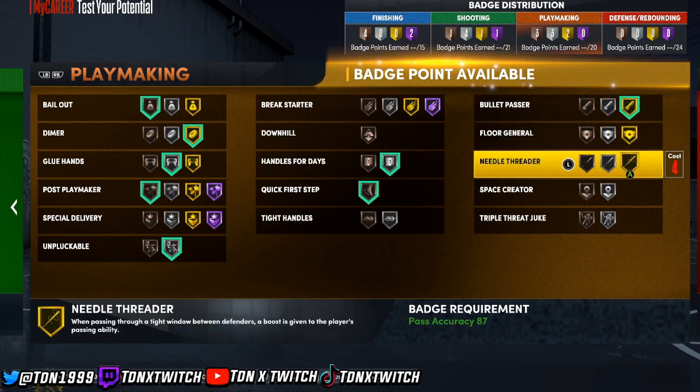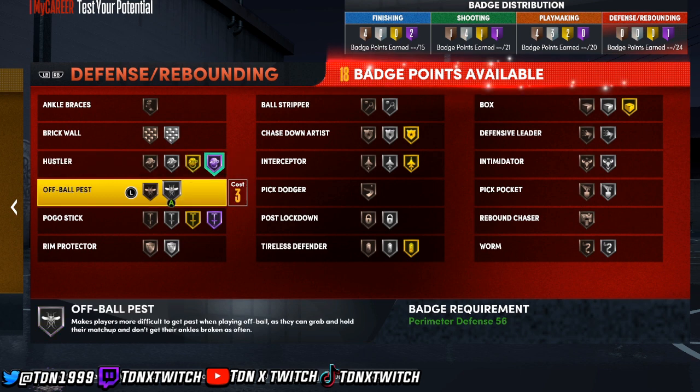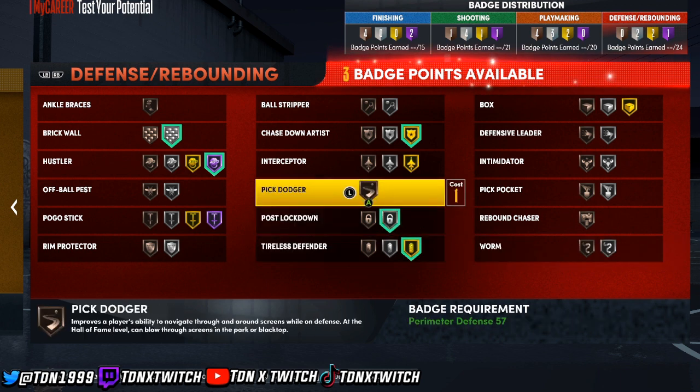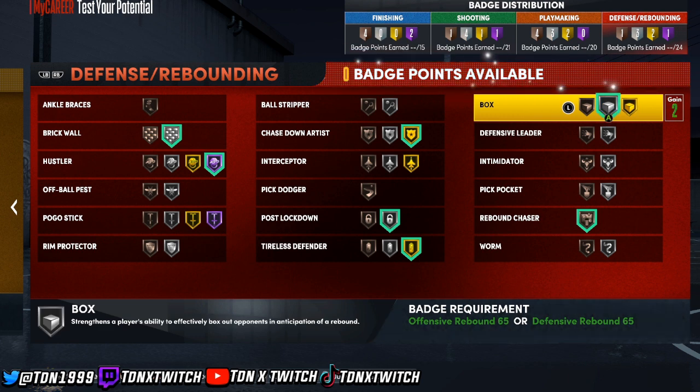For passing I'd go bullet pass or needle threader. For defense: hustler, brick wall on Silver, chase-down artist on Gold, paint patroller, post lockdown, rebound chaser, and box out. That's the best center build for NBA 2K22 Next Gen — thanks for watching, leave a like, comment down below, and we're out. Peace.